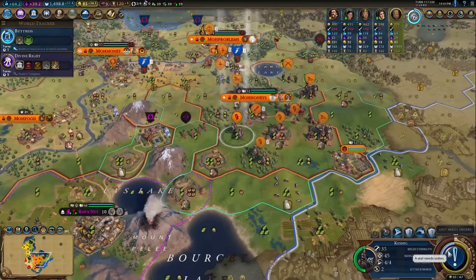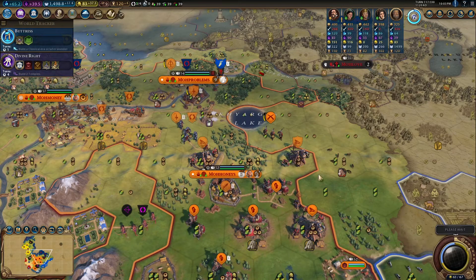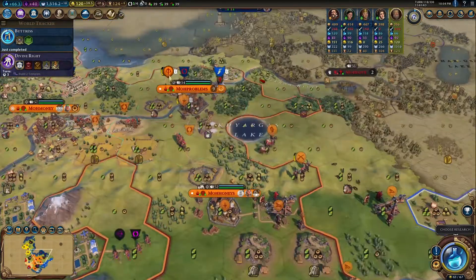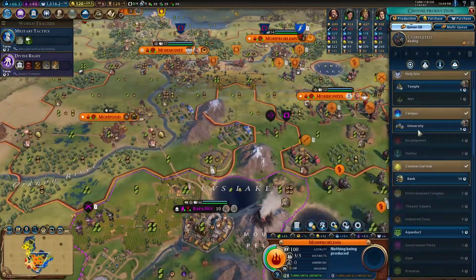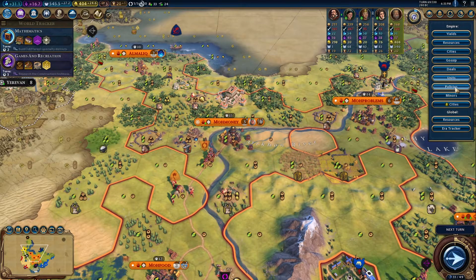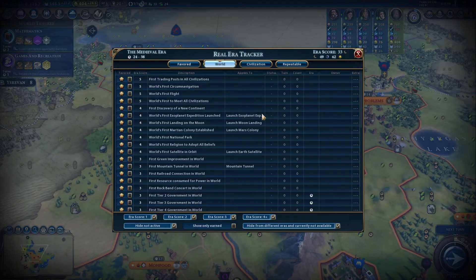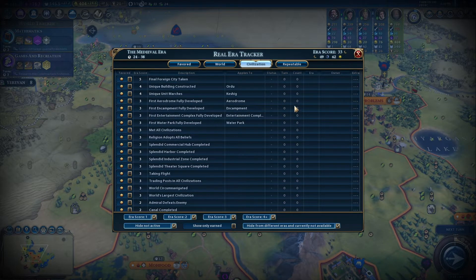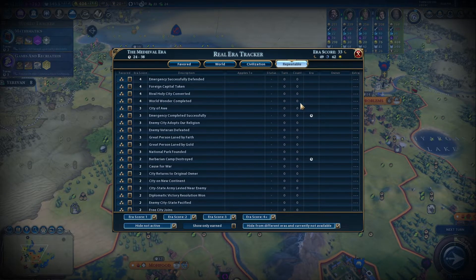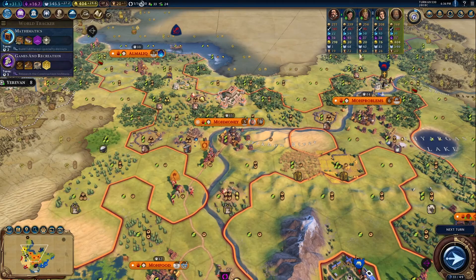Finally, Number 10 is the Real Era Tracker. This mod is really only applicable to people with expansions, but basically what it does is give you an overview screen to see what era score activities you can complete. This is especially helpful if you find yourself close to a Dark Age or needing a few more points to get to a Golden or Heroic Age. To navigate to it, find the Report tab at the top right and then go to Era Tracker. The mod sorts activities into three tabs: World — activities only one person in the world can achieve — Civilization — activities every civ can achieve once — and Repeatable — activities you can receive era score from multiple times. The tracker is super useful for tight spots and a good reference to learn what you can accomplish in the game.